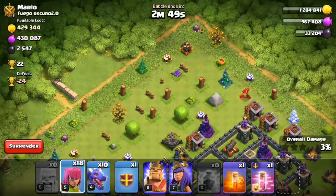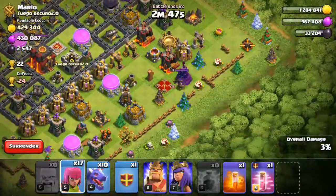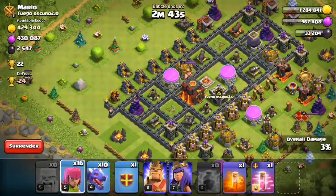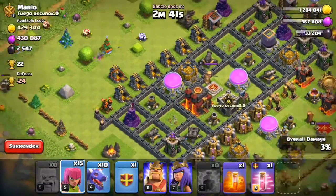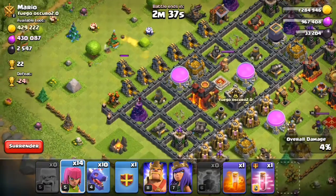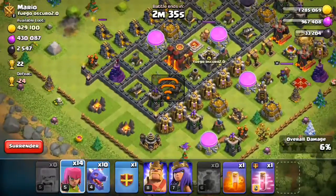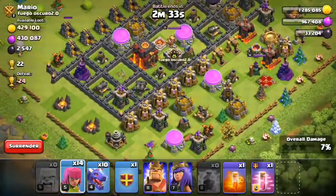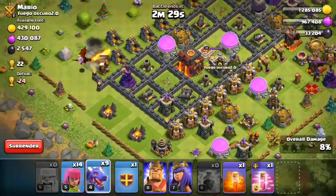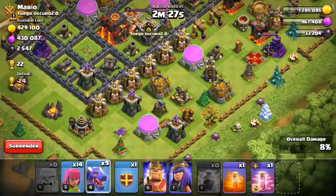Barbarian, one archer in the corner, one archer on the other side — I'm just gonna destroy that with one dragon. That air defense right in the corner I'll destroy with one dragon, and then hit the rest with the whole army.